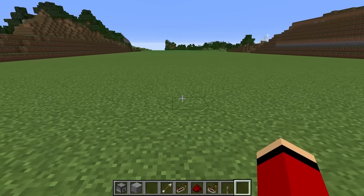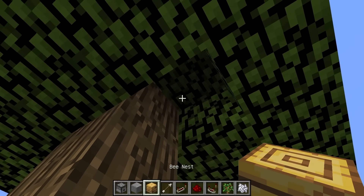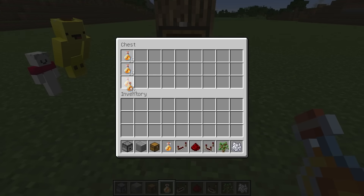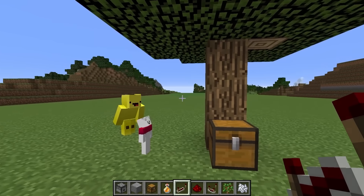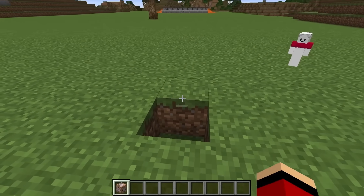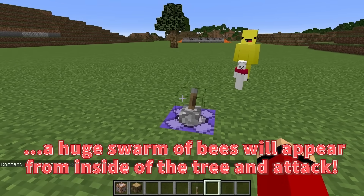We can build our second security measure over here. I'm planning on making a honeybee security measure. I'll put a tree here, then place a beehive inside the tree. Now I'll leave a chest at the base of the tree and fill the inside with tons of honey. I'm banking on Mikey taking the honey from the chest — once he does, the bees will get angry and attack! I'll place a command block a small distance away that can summon a big swarm of bees and set it up with a lever. When we flip the lever, a huge swarm of bees will appear from inside the tree and attack!